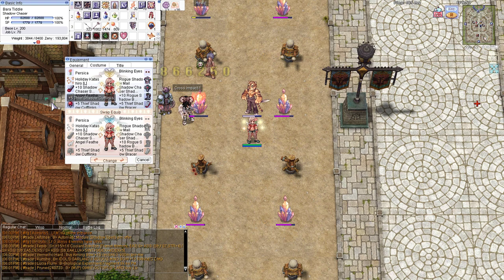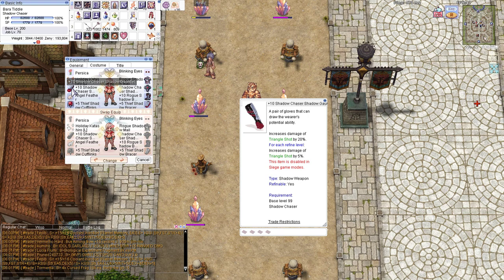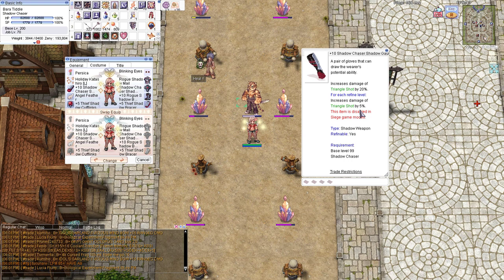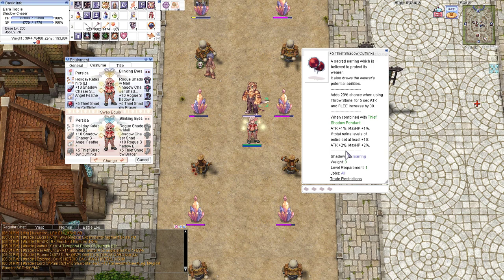For my Shadow gear, I am using the full Shadow Set for Road since it gives a really nice amount of bonuses and 10% All-Stat. The only ones that I'm refining are the Weapons — since they give you damage on Triangle Shoot every refine — and the Boots, since you get a nice amount of attack every refine over +6. And the two accessories, since if you have both of them at +5 you get 2% extra attack.